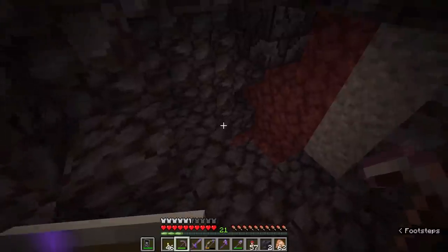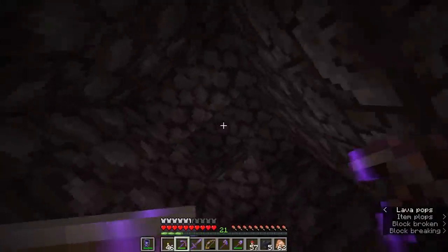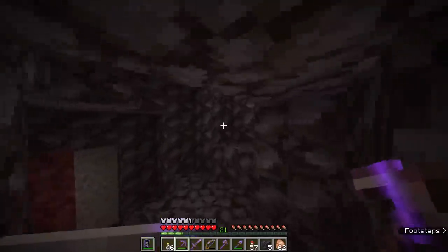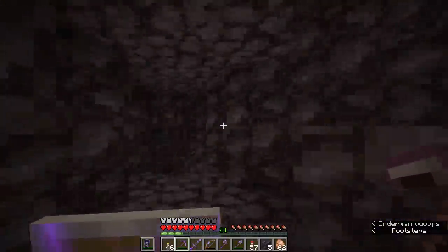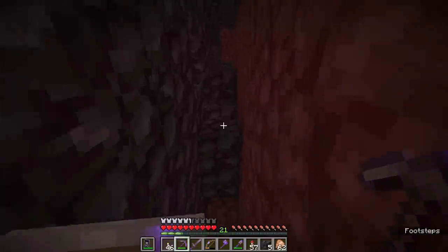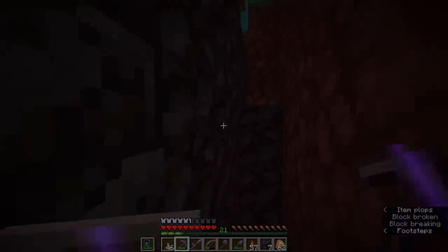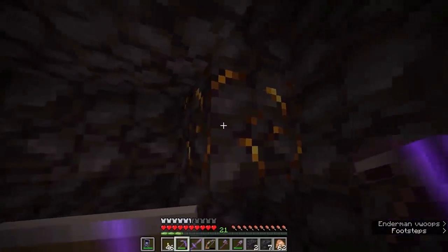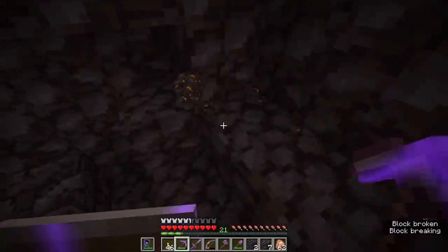Bastions are a bit of a maze, and I'm not entirely certain about the structure of these things — whether we should start digging through the walls to see if there is something behind them. A lot of bastions will contain loot chests that the piglins are going to prevent you from stealing from, so it's going to be an interesting challenge if you find one that is a little bit more developed. It looks like we might have to go searching further afield to find one that has a better example of bastion loot. While I'm here though, I could take a shot at silk touching some of this gilded blackstone.